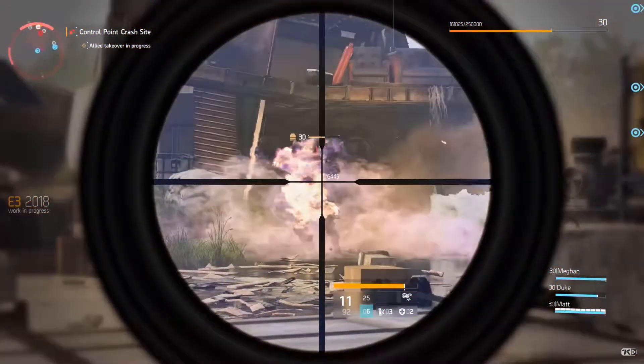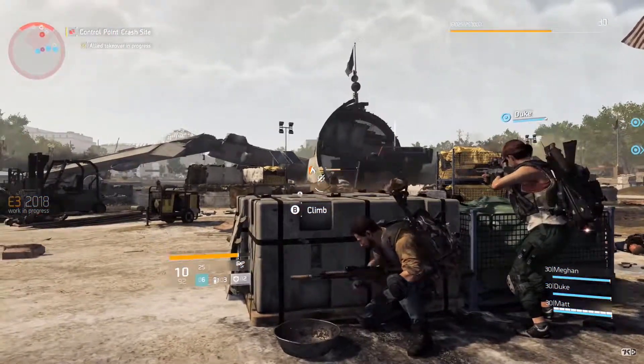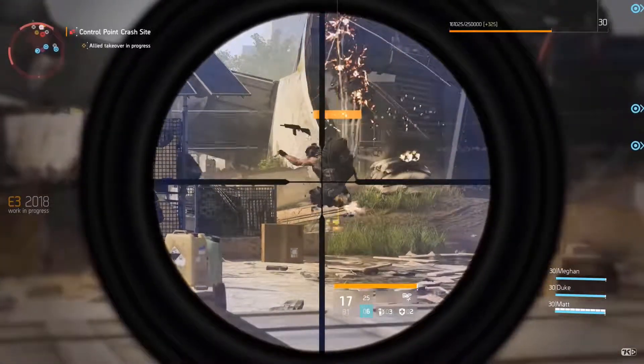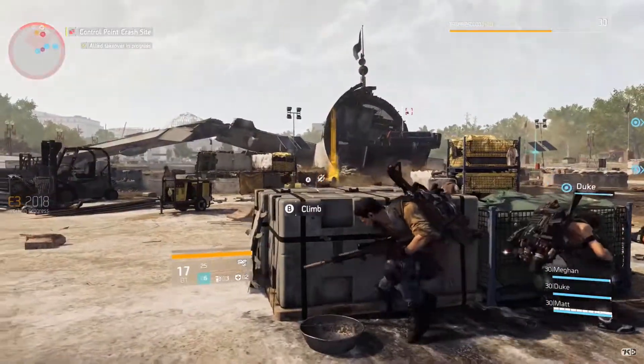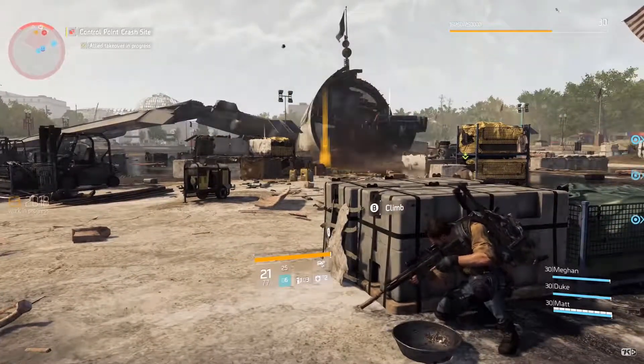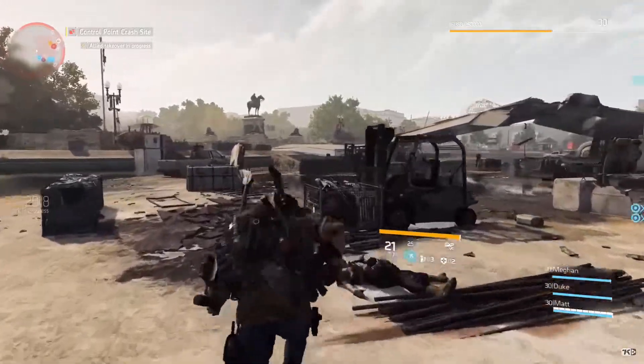Next we have the Hive, which is more of a defensive skill. The offensive version is called the Wasp Hive, where small drones are launched — kind of like the Assault Drone, but with a lot more smaller ones — and it's a lot more devastating to targets within a certain area.